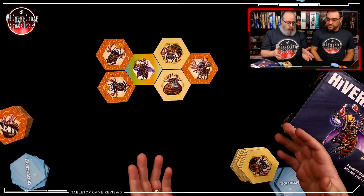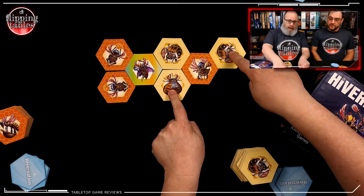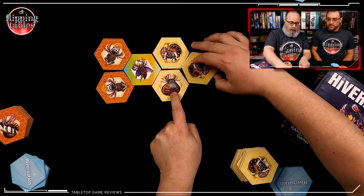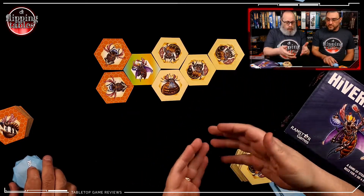As an example — if I decide to go here, because I am now flanking this tile, I can flip this tile to be my own. And that's how you begin to dominate the board.